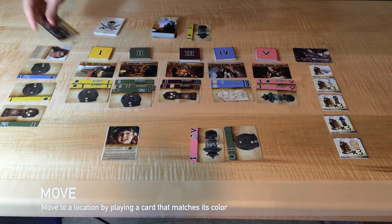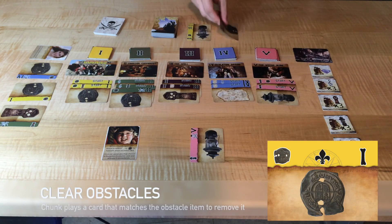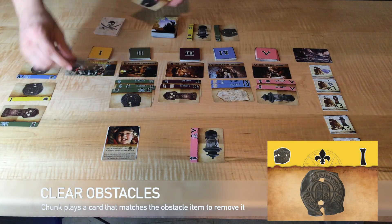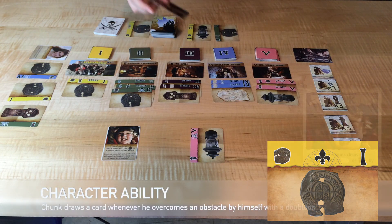First we'll move by playing a yellow card to go to the matching location. Chunk will clear an obstacle using a doubloon. Chunk also has a special ability that allows him to draw an extra card if he clears any obstacle with a map or a doubloon.